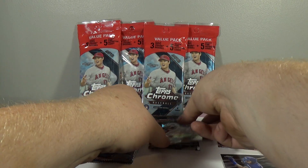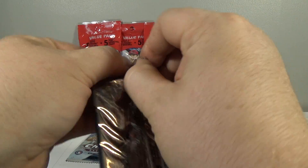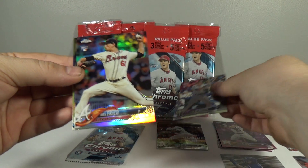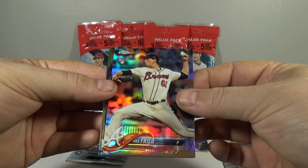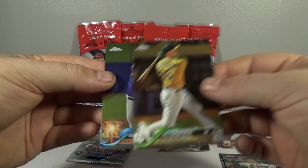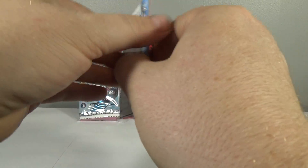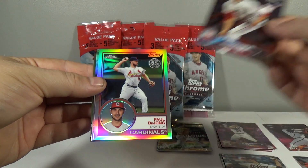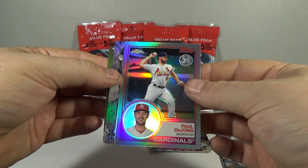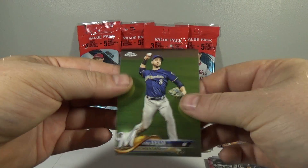I'm going to make some room here and a couple different piles — notable rookies off to the side. Pack number two of value pack one, these are $9.99 each. Ryan McMahon, rookie. Max Freed, refractor rookie. Matt Chapman. And Noah Syndergaard. Last regular pack of value pack one: Troy Scribner, rookie. Paul Dijon, 83 Topps refractor — nice looking. Carlos Correa, Superstar Sensations. And Ryan Braun.